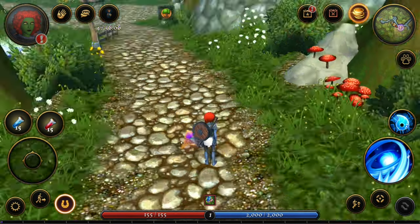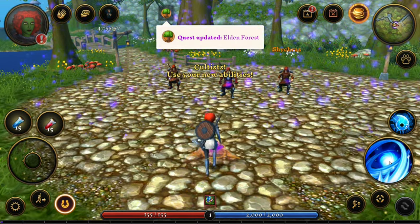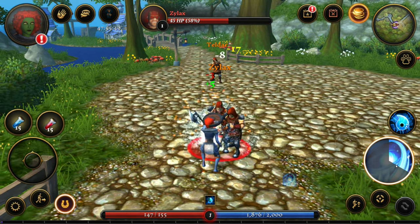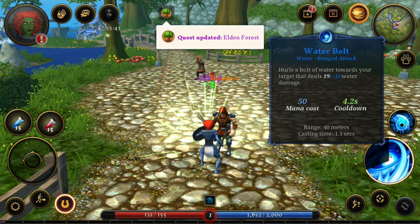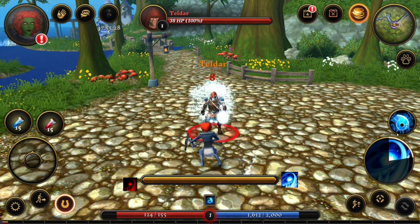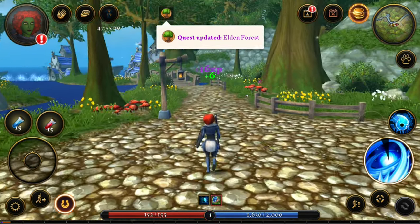There's an arrow below our character and another one over there. They're really making sure you find your way, because there's no auto-pathing and auto-play. Let's go. We got a new skill — let's use it. I think that's the buff. It feels a bit odd though because I can't sidestep — what I mean is strafing.